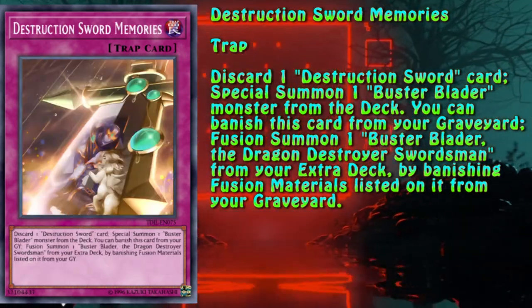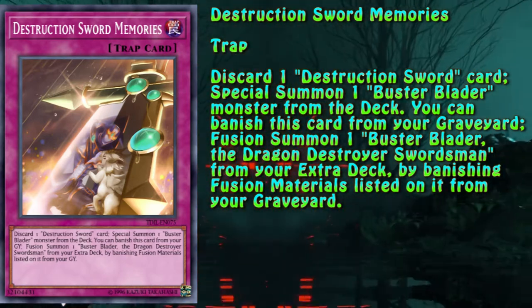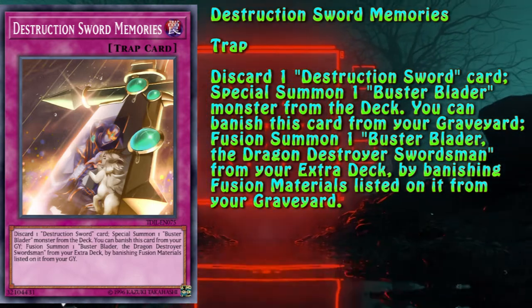Destruction Sword Memories is the card one will probably send to the graveyard for Prologue's cost. The most important thing to note about this card is that the in-graveyard effect can be activated the same turn this card hits that zone, meaning it can be chained to Prologue.